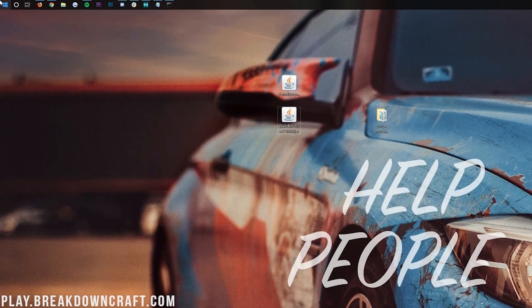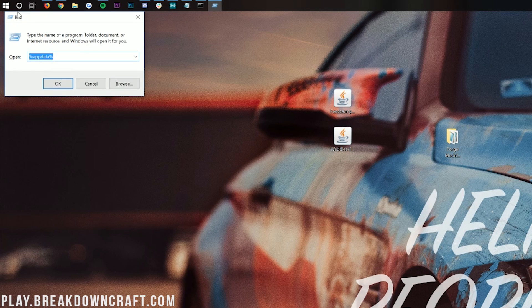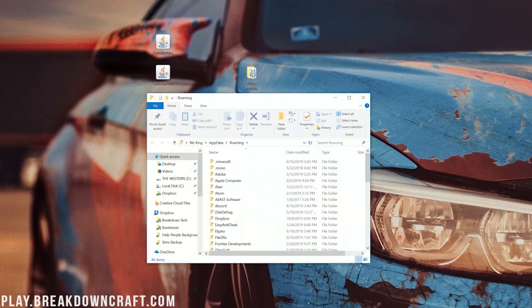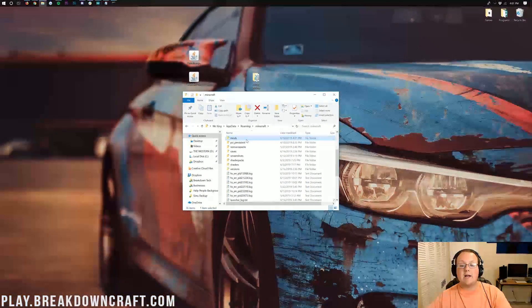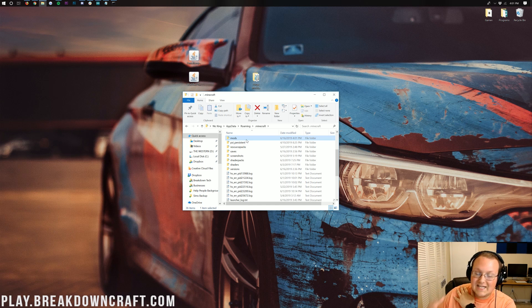It's worth noting that you will need to install these mods locally as well. To do that, click the Windows icon at the bottom left of your screen and type in Run. Open the Run desktop app, type %appdata%, and hit Enter. You'll have a .minecraft folder, and in there you should have a Mods folder. If you don't, create one by right-clicking, creating a new folder, and titling it Mods. Note that your friends playing on your server will also need to install the mods locally.